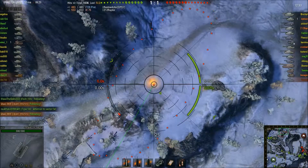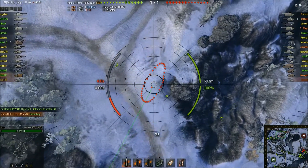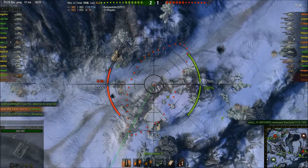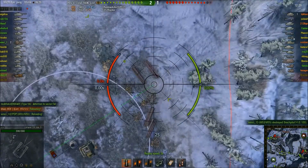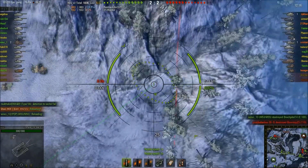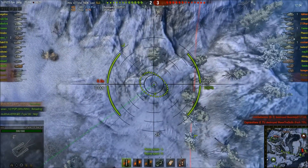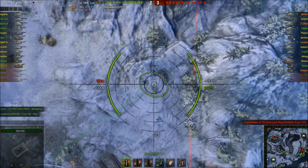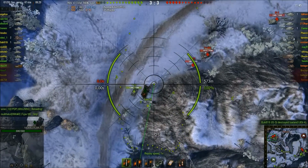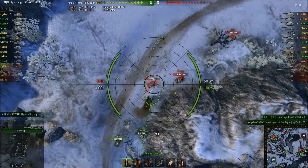Lyhash goes for a shot and doesn't hit either — we can see the shell impacting the ground, but he may have done some splash damage, who knows. He's moving backwards again, changing his aim, looking for enemy arty tracers but not seeing much. Looking for enemy arty tracers is usually something I do between shots while I'm waiting for the reload, but he didn't have any other targets to hit, so it's fine.